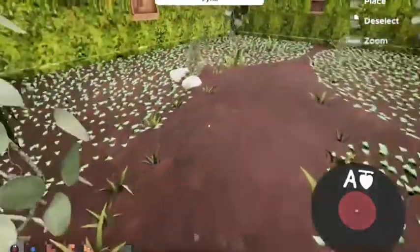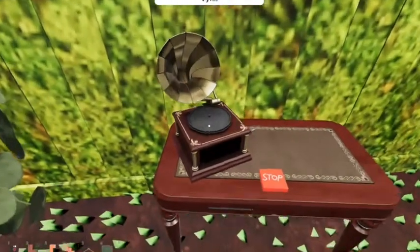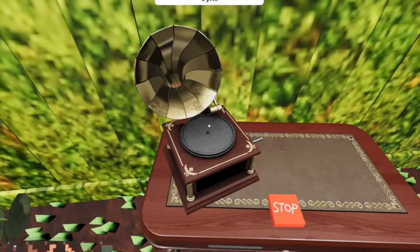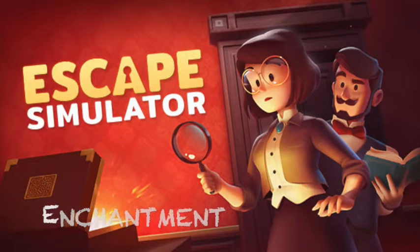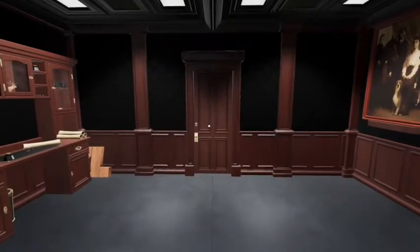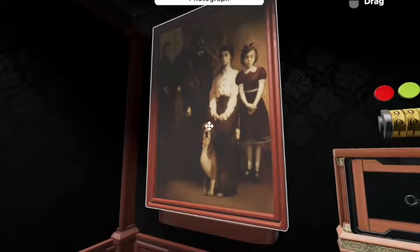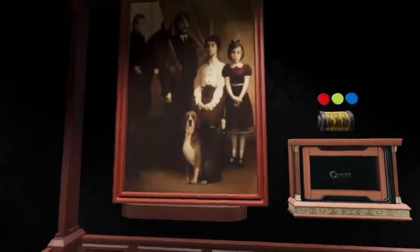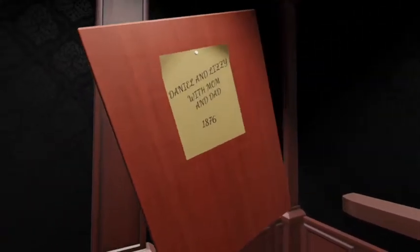I know that's an A, but I'm going to do this. Alrighty. This is Enchantment — it's already got... there's a button. Daniel, Lizzie with Mom and Dad, 1876.